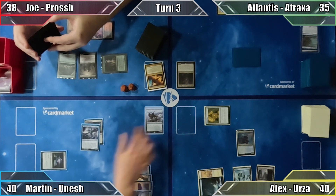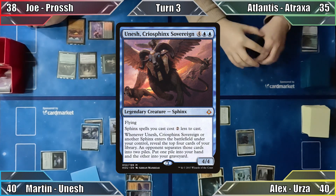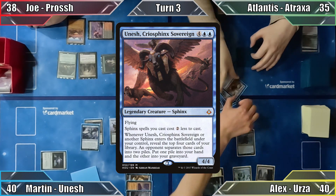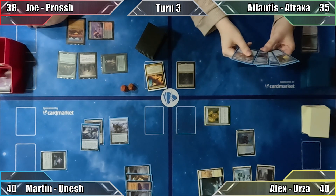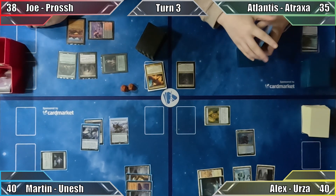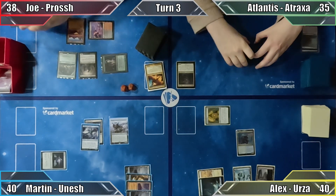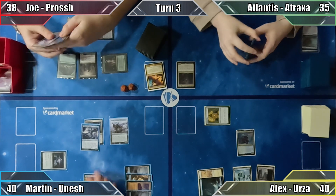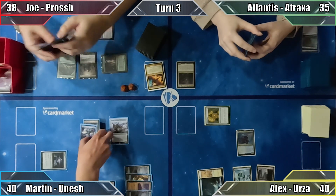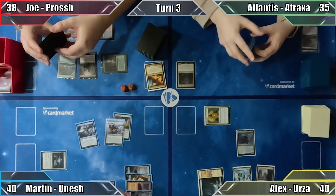Martin starts his turn by casting his commander, Unesh Cryo Sphinx Sovereign, revealing the top 4 cards of his library with the ability. He asks Atlantis to sort them into 2 piles, and she offers to put all 4 in one pile and 0 in the other if Martin refrains from attacking her for a few turns. Martin accepts, putting 4 new cards into his hand and plays an island. He then moves his boots over to Unesh.